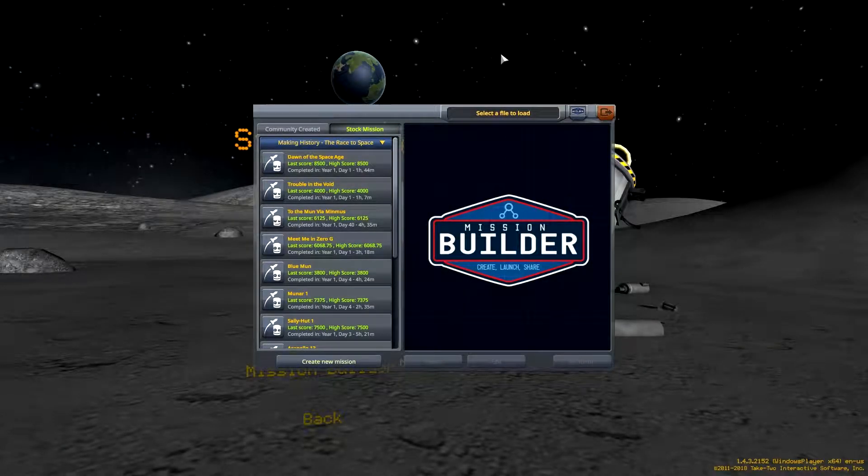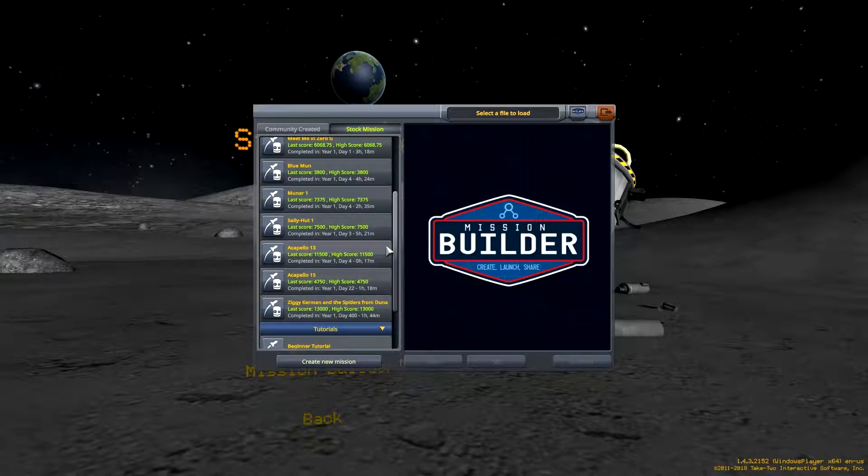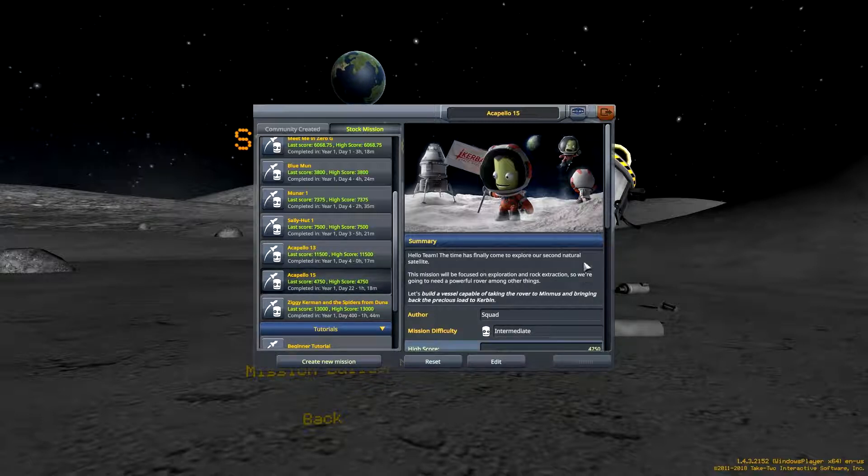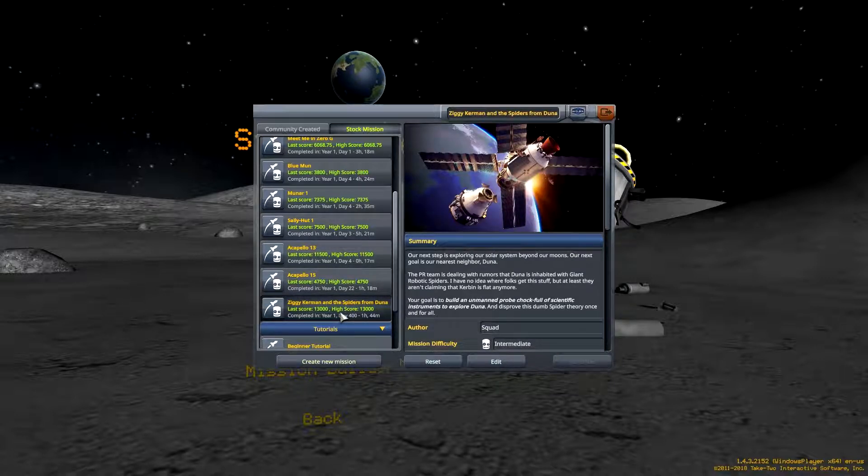Hello again, ladies and gentlemen, Sokka here, and welcome back to another episode of Kerbal Space Program. When we last left off, we did Acapello 13, which simulated the Apollo 13 mission with a lot more explosions as per Kerbal. We did Acapella 15 the first time around, which leaves us to Ziggy Kerman and the Spiders from Duna.